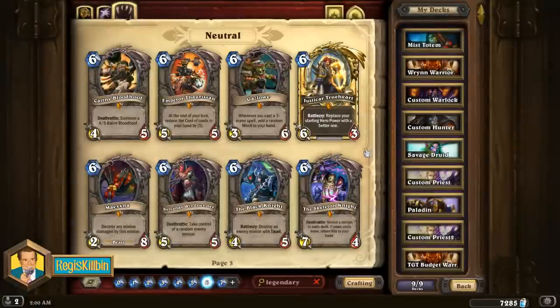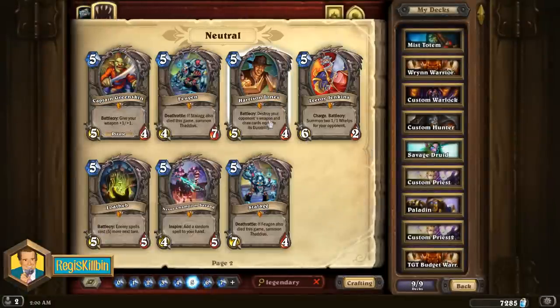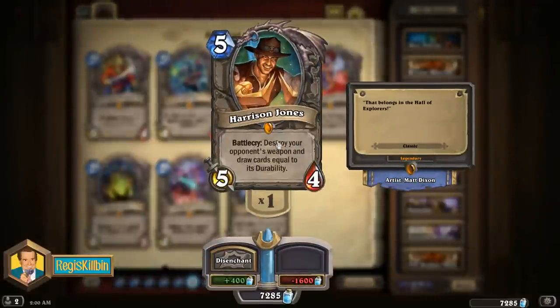The seventh best legendary to craft is the five mana Harrison Jones. This 5/4 minion has a cool battlecry: it destroys your opponent's weapon and draws cards equal to that weapon's durability. So if you destroy a 4/2 Death's Bite, you draw two cards; if you destroy a Doomhammer with eight durability, you draw eight cards. Given the commonness of weapon classes on the ranked ladder, Harrison Jones can often build up tons of value — both as a solid minion that removes a weapon and in that extra card draw. He's a really good tech card if you're seeing a lot of weapon classes giving you trouble, with lots of average value on the ladder in general.